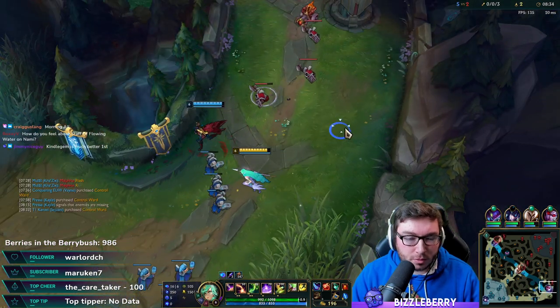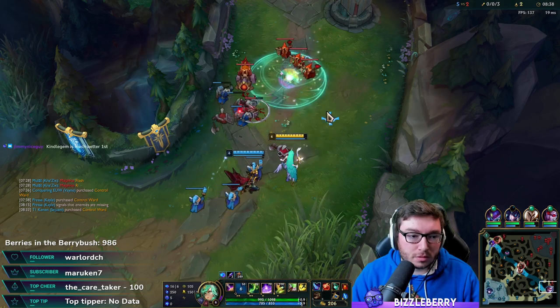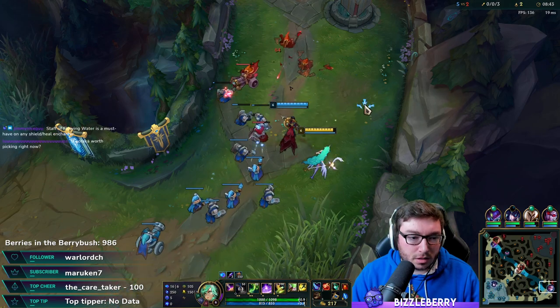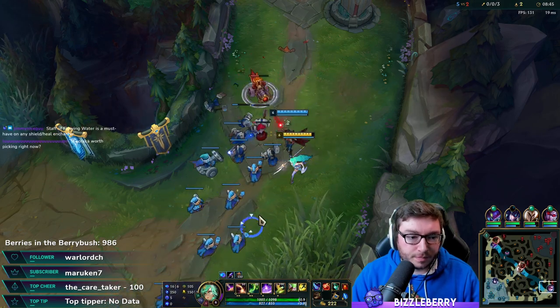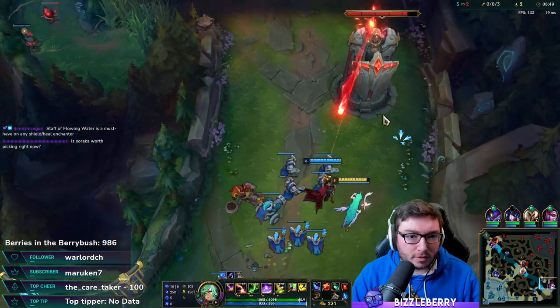How do I feel about Staff of Flowing Water on Nami? I think Staff of Flowing Water is a pretty strong item overall — in most cases it's actually stronger than Ardent. I think the movement speed alone is pretty huge; 15 is massive.